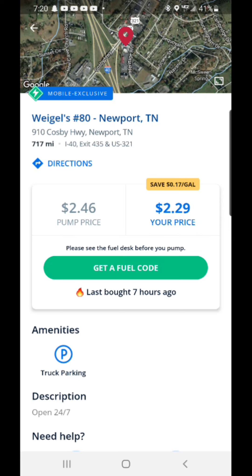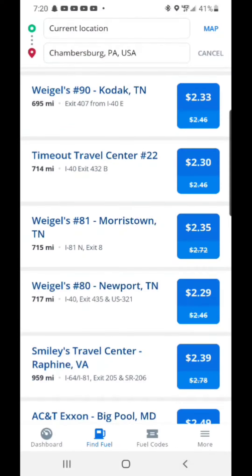If it's within reach, you basically click on 'directions' and it'll give you turn-by-turn to get there. It also shows you your savings compared to what's at the pump — in this particular case the pump price is $2.46 and you'd be fueling at $2.29.